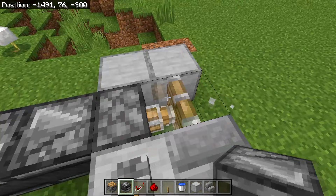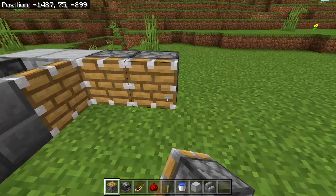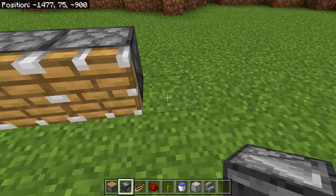Now place 12 pistons going out from the two blocks we have here — one piston here and then 11 more pistons facing the same way, so 2, 3, 4, 5, 6, 7, 8, 9, 10, 11, 12. Then go one block to the right and one block back.